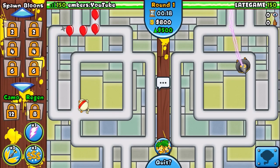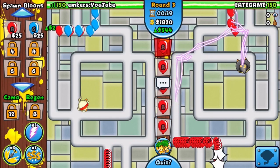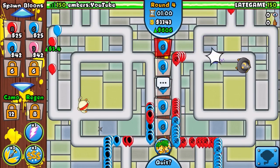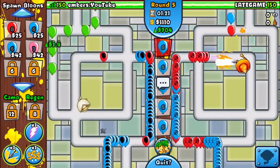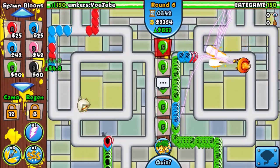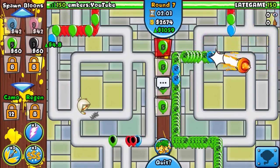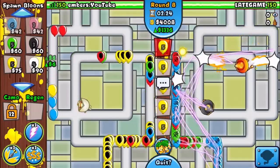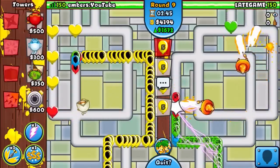Hey guys, it's Embers here and today I show you the ultimate free strategy — it's ninja, ice, sniper. The gameplay is of course ultra late game. I sped the gameplay up to over 300% so you don't have to wait hours to see the late game. I want to show not only one game because sometimes it's a good or bad game, so I recorded two games, each over an hour long — that's why I went for the 300%+ speed up.